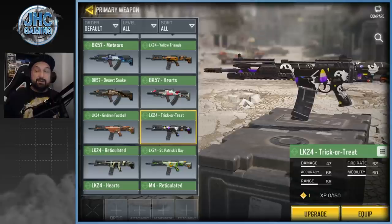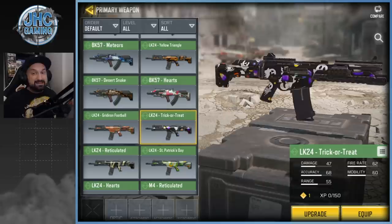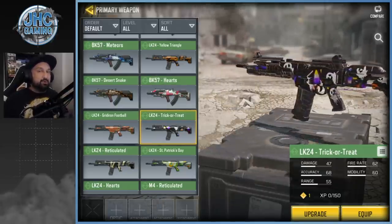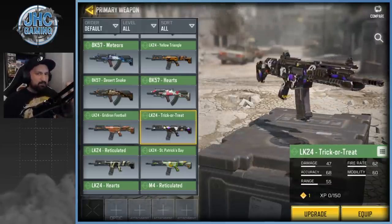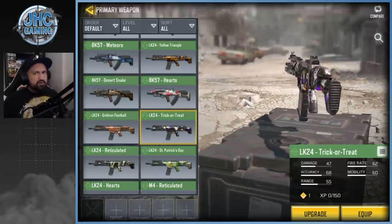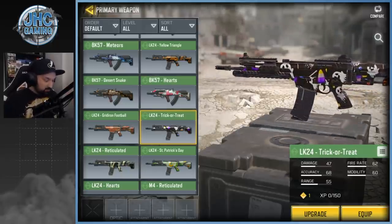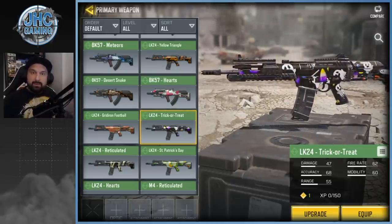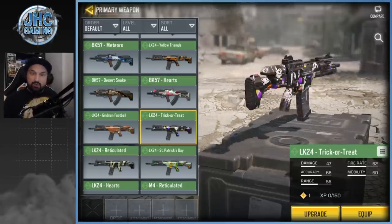Starting with uncommon, at number three: the Trick-or-Treat skin. It's uncommon but it's kind of rare in practice — you don't see these very often. It's not available on all guns and was only available around Halloween in October 2019. I know it was available on the DLQ, the M4, and the LK24. It's got some ghosts and candies — a Halloween theme. There's also the Bats camo, but this one looks pretty cool too.